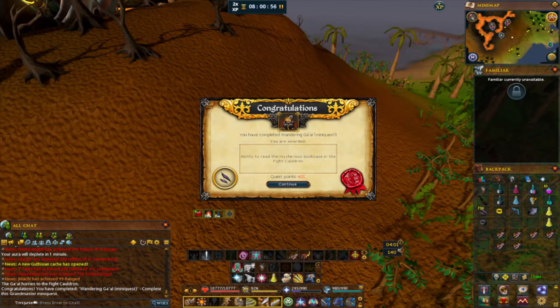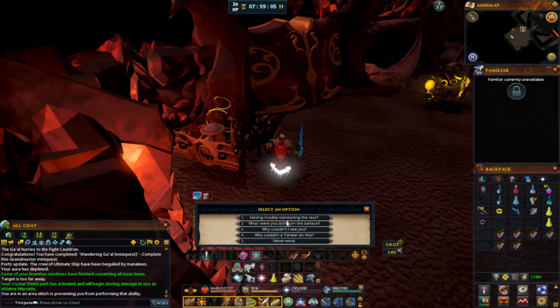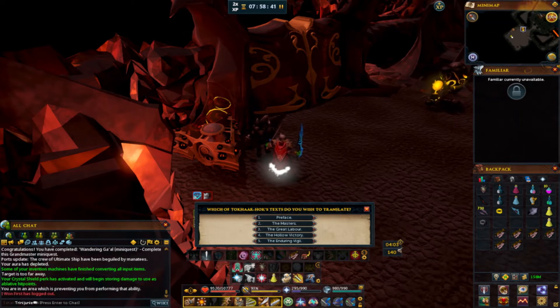We're back in the Fight Cauldron after the quest and we're going to try to read the texts. You're having trouble translating the text — very old words. You get to choose what you want to read. Which of Takhar Haq's texts do you wish to translate? I'm going to read it and give a description of what I think it means.